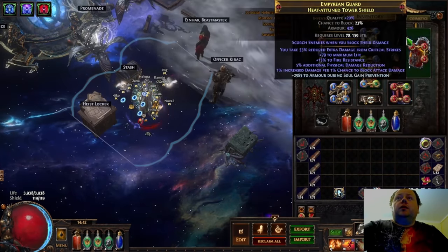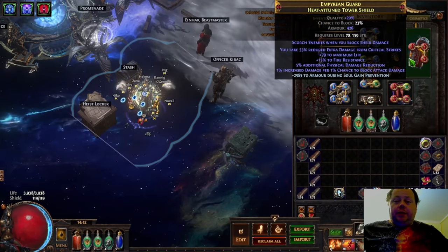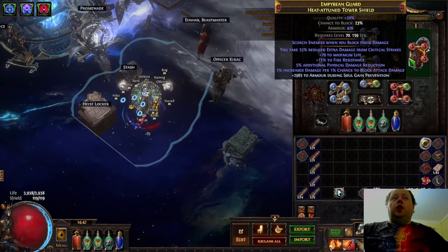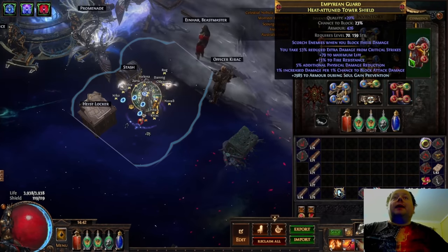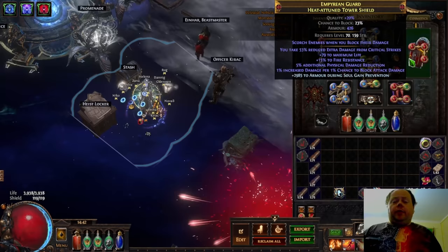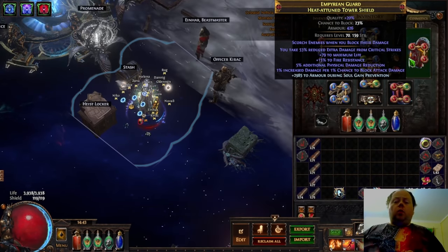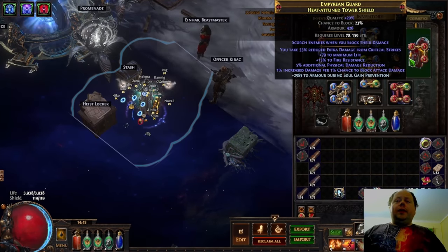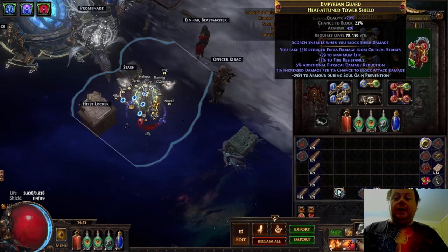The second key change is switching to a shield. I am using a Heat Attuned Tower Shield. I feel like this is the best base for a shield for a character that's going to have a modest investment in armour. It's lower armour and block-wise than a Colossal Tower Shield, but it has the really juicy line: 'scorch enemies when you block their damage.' This is currently Crusader influenced — my goal was to make it Shaper influenced. Because it's a Heist exclusive base, the only way to make it Shaper influenced is through the Harvest Craft that reforges influence on an item.